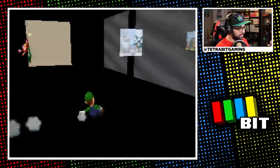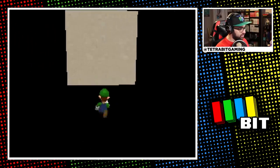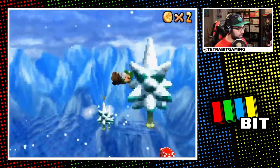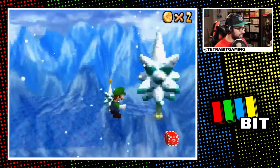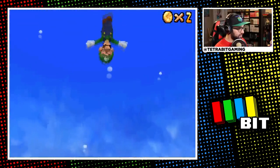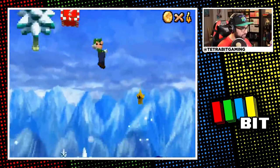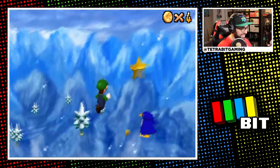Now let's press on to Snowman's Land — or as it's known here, a lone wall texture in the void. Thank goodness for Luigi here, as I was able to abuse the heck out of his backflips to get around. It was starting to become a matter of not if I could cheese my way up to a star as Luigi, but how. For example, I could cheese my way up to the top of the big snowman's head with ease.